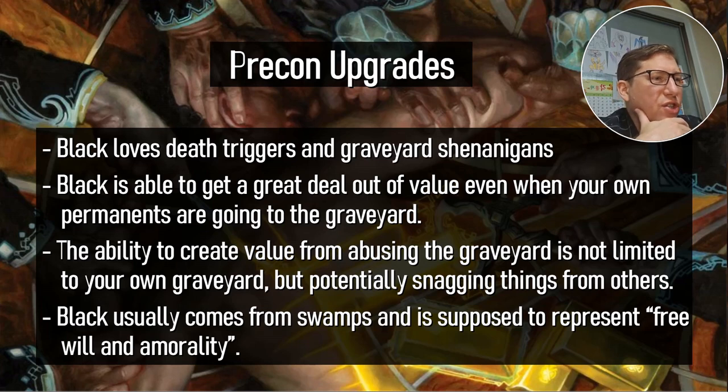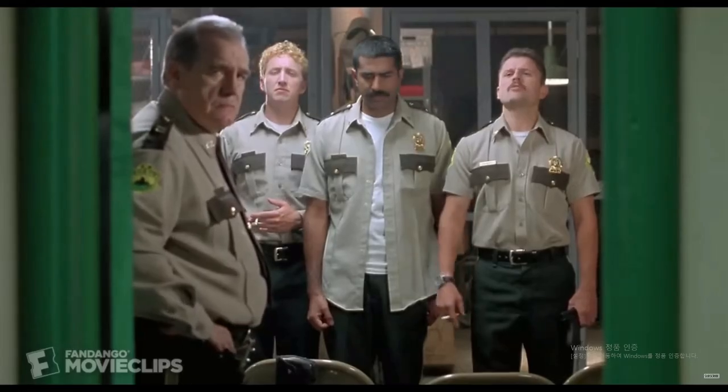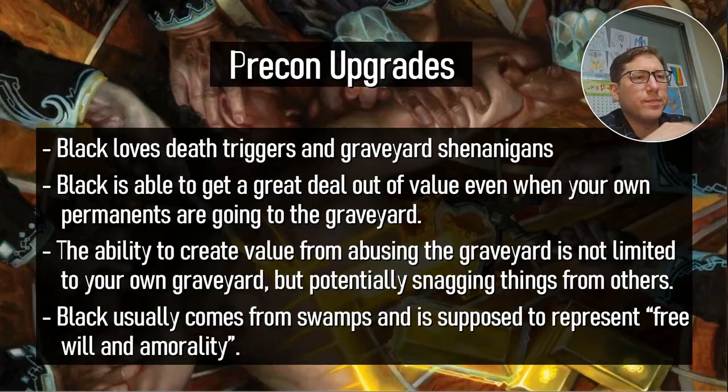Black loves death triggers and graveyard shenanigans. Black is able to get a great deal of value even when your own permanents are going to the graveyard — and it's not just creatures. There's a lot of ways you can get bonuses from all kinds of different permanents going to the graveyard. Having stuff in your graveyard in general can be a huge benefit with black. The ability to create value from using the graveyard is not limited to your own graveyard — black will also let you steal from other people's graveyards, basically making other people's graveyards into your spell book.